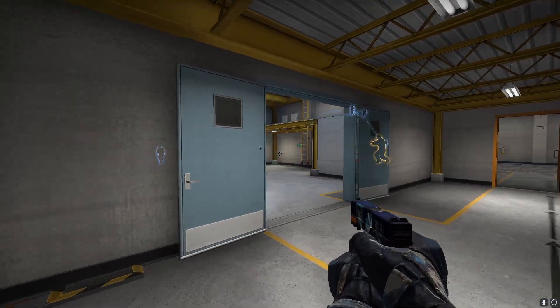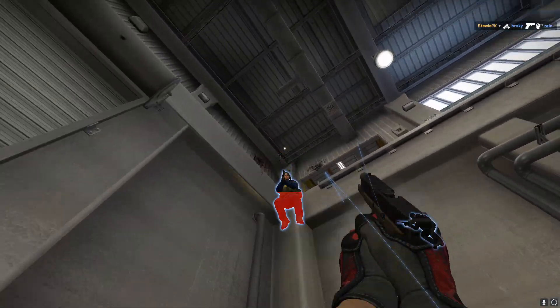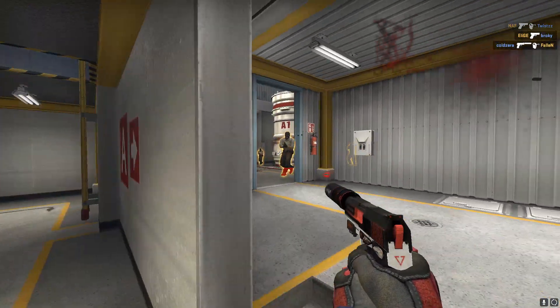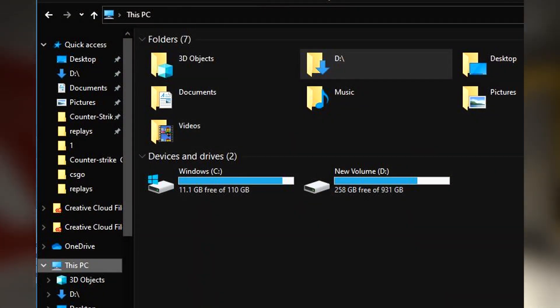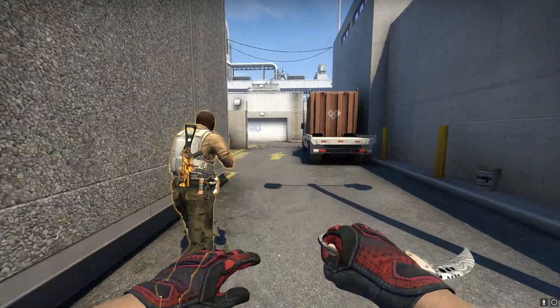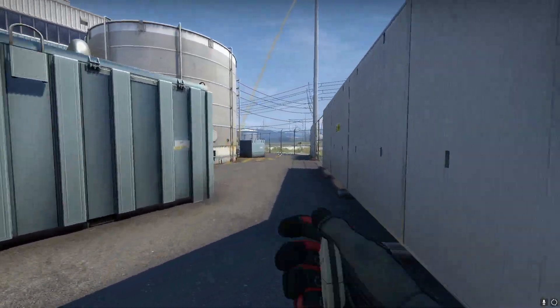I'm going to start with the main thing that really seemed to help my game feel a lot smoother, and it's actually a problem that a lot of people don't even think about. My PC, and a lot of yours as well probably, has a C and D drive — two different drives at least. A lot of things tend to just default to installing on your C drive. As you can see with mine, I only have like 10 gigs of free space on it.